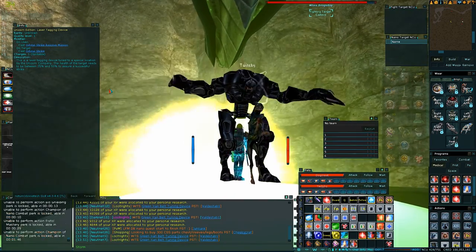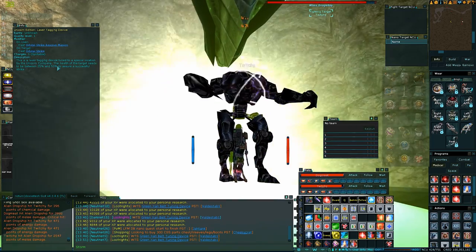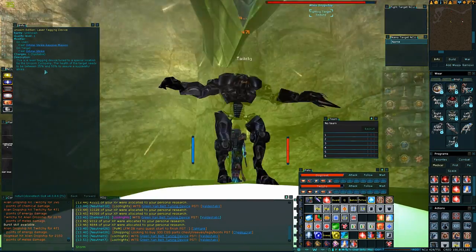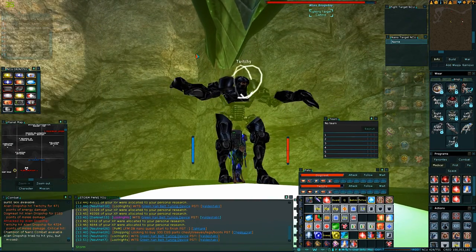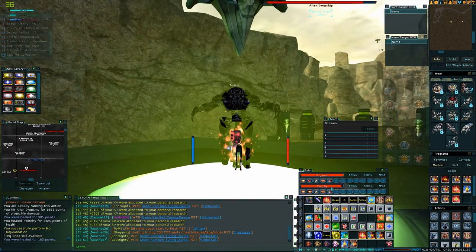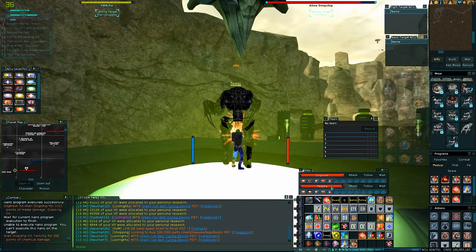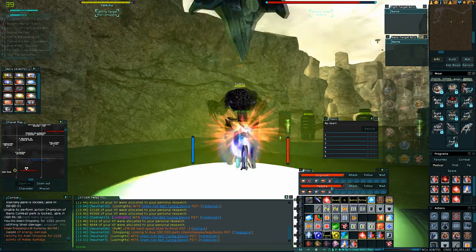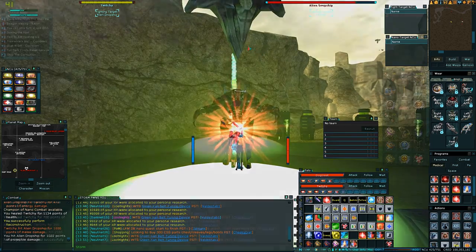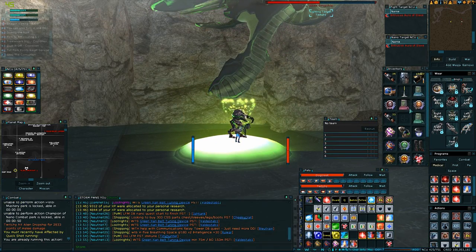Here's the other trick - he warps you directly underneath him. This is a laser tagging device tuned to a special location by the Unicorn Company. The health of the target needs to be between 25% and 50%, so you've only actually got to take him halfway down, which is slightly better than having to do the entire thing. It still takes a while, though. I'm going to pop Reconstruction on Twitchy to make him even more aggressive. I think that is just below - yeah, that's doing something.